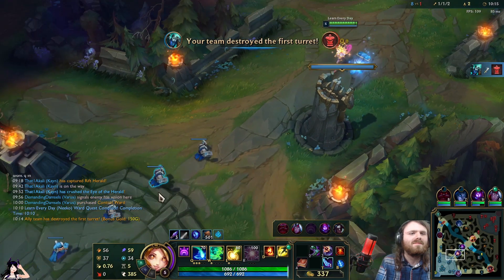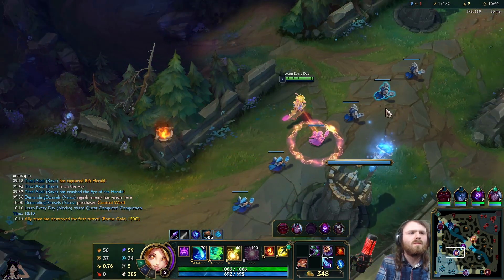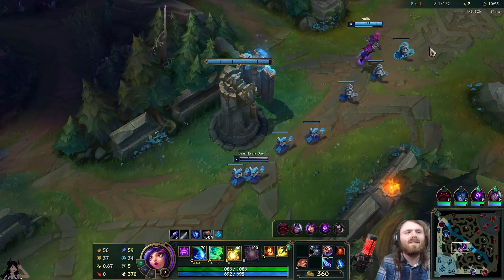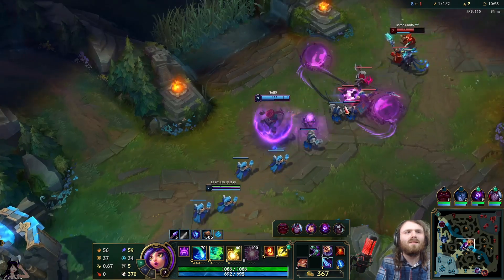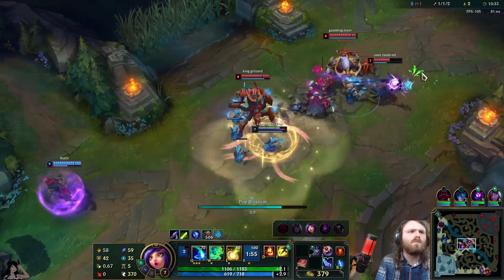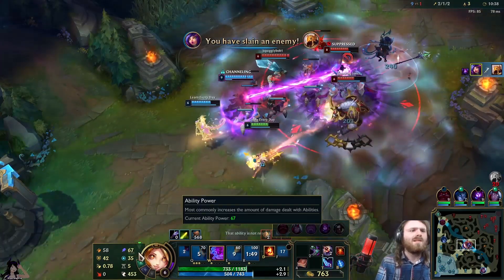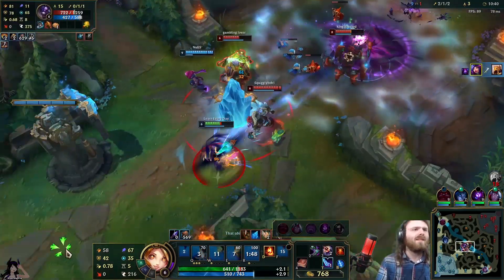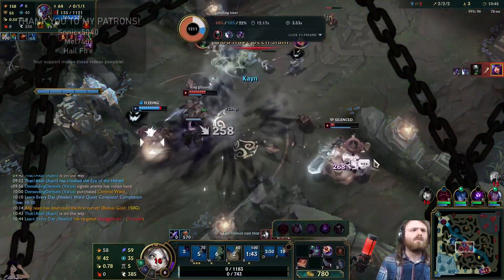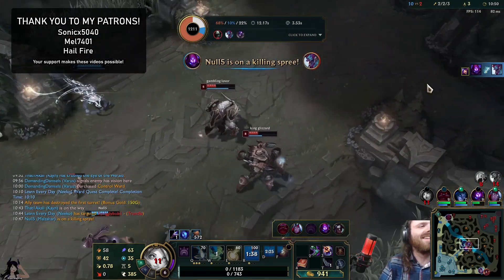So that's the Niko mid-scope update. Her tools have been expanded in a way that leaves every existing oddball Niko build intact while also breaking her out of her restrictive competitive niche. I find that impressive. Even though it's difficult to imagine this champion becoming a staple of coordinated play, it's at least nice to see her as a more compelling option, and I can personally vouch for how much fun it is to use her options. If this format worked well, I do intend to continue with shorter form mid-scope update coverage while leaving the full day-one format available for new champions. So if you have any feedback I would appreciate it in the comments below. Thank you to my Patrons — SonicX5040, Mel7401, and Hailfire. Your continued support makes these videos possible.